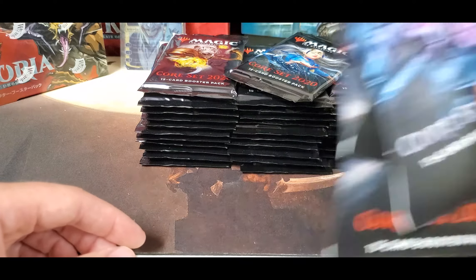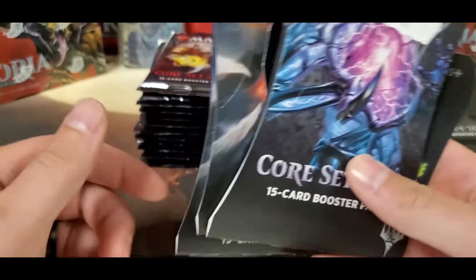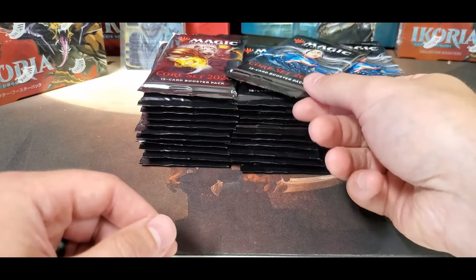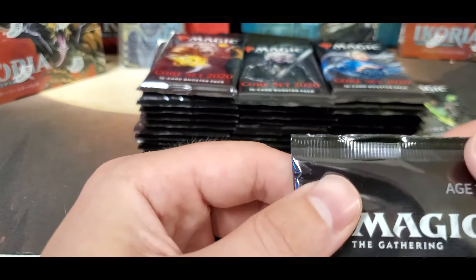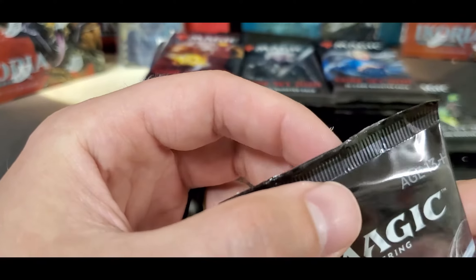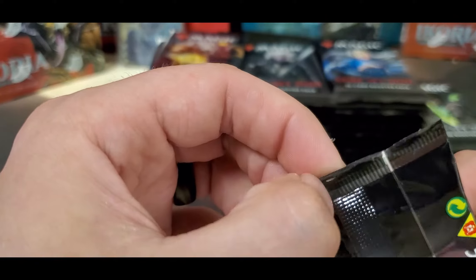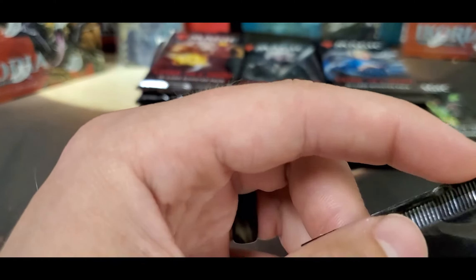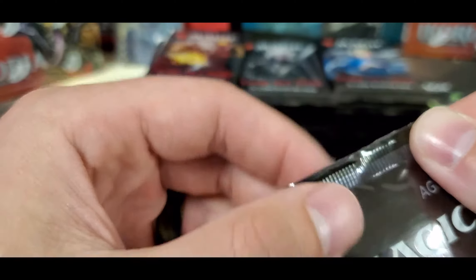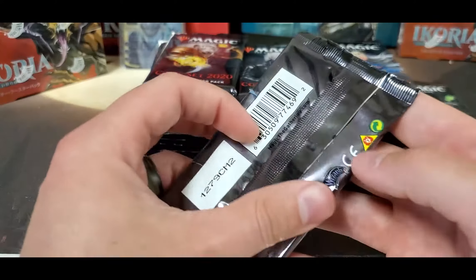I went ahead and tore them out of the boxes because I didn't want y'all to sit through two or three minutes of that. I noticed this pack has what feels like super glue on the top — maybe it's resealed, I don't know. It's really stiff right here, like crazy stiff, and it's got something on it. I just thought it was odd, so we're going to open it up and start with it.